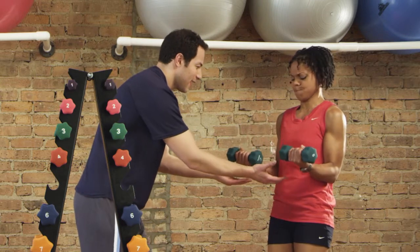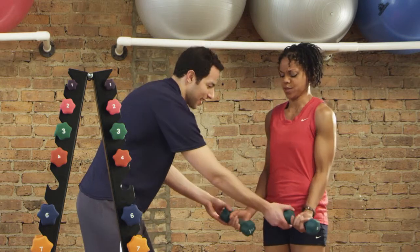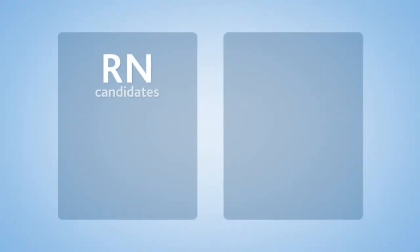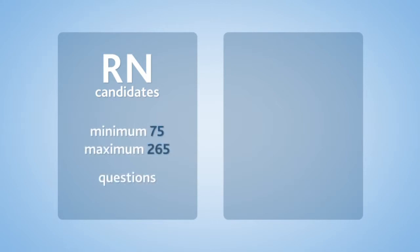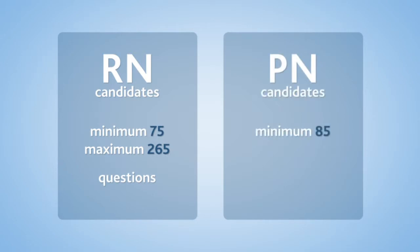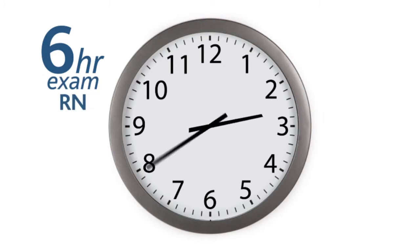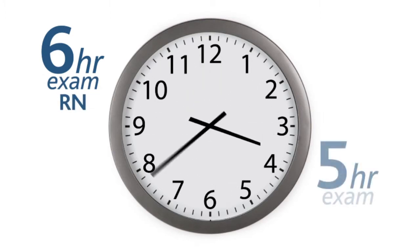To ensure complete content coverage, all RN candidates will answer a minimum of 75 and a maximum of 265 test questions. PN candidates will answer a minimum of 85 and a maximum of 205 questions. Though most candidates finish in about two hours, you'll be given up to six hours to complete the RN exam or five hours for the PN exam. This includes a tutorial and all break times.